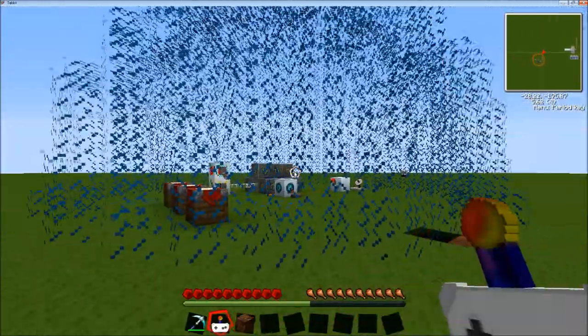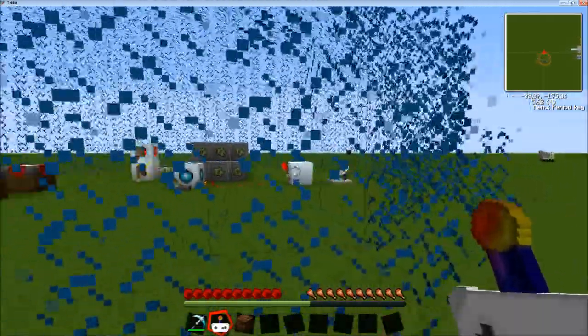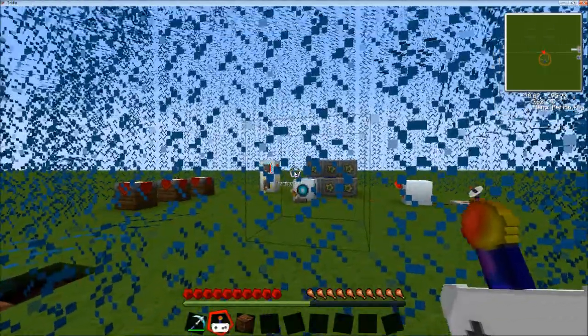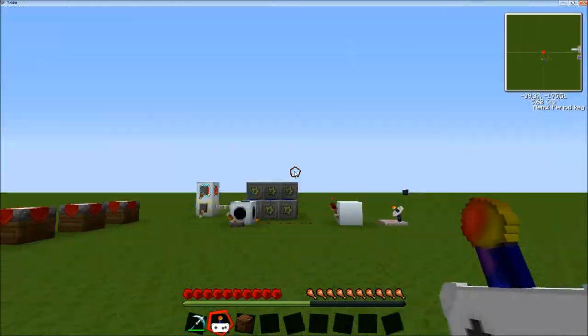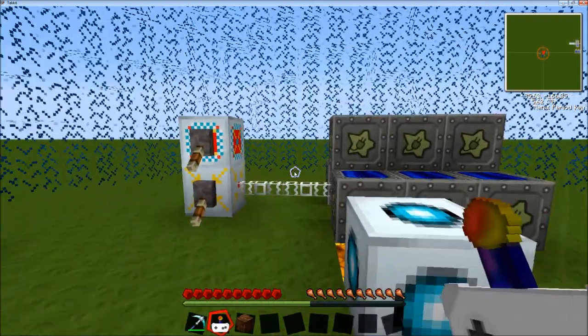This is a redstone remote attached to a redstone receiver, which we can see there with a small dish on it. It will activate inside the force field dome — it will activate the machine to turn off. So if I right-click, the force field disappears; I can enter safely and then it will reactivate.